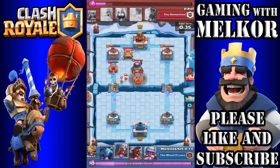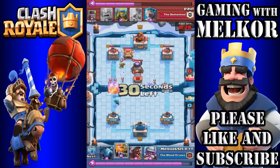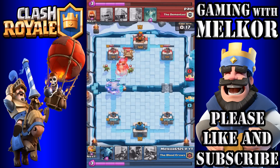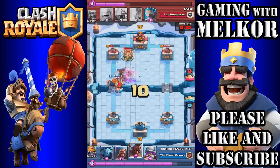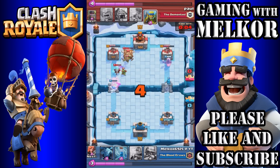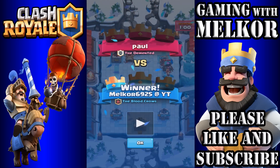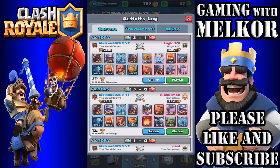I drop the Royal Giant and use the Zap to give the Hog Rider a chance to get a few more hits on that tower. I drop the Valkyrie in front, then the Fire Spirits for support. I drop the Wizard to hold up all those troops coming down the left side, then the Royal Giant to take out those spawn buildings. The Valkyrie, Wizard, and Royal Giant go for that tower, and the Wizard and Hog Rider take down the opposite tower for an easy 1-0 victory.